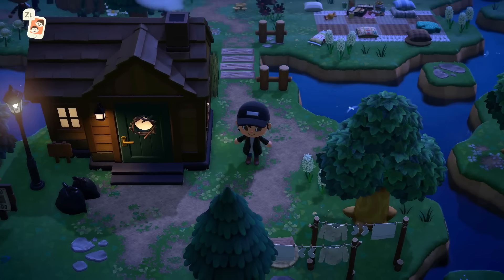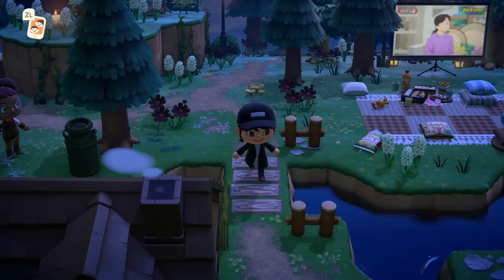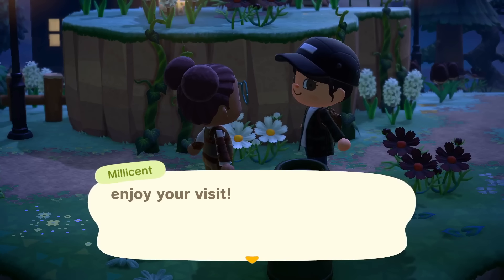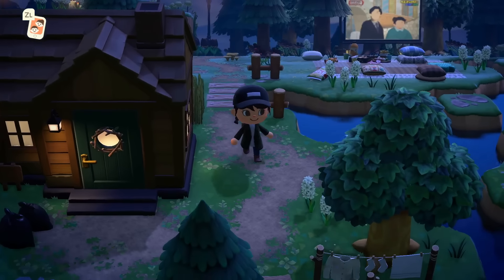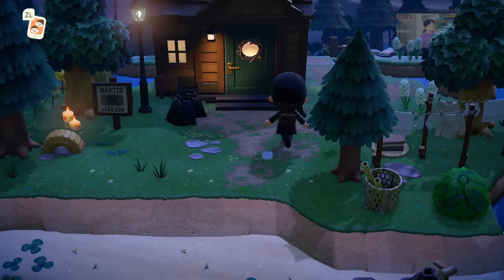Look at how this area transitions — just a teeny little land bridge. Hello, hello! I love this path — I'm a little biased because I use it on my island. And there's a 'Wanted' sign. Before we go into this villager house, let's explore this beach.